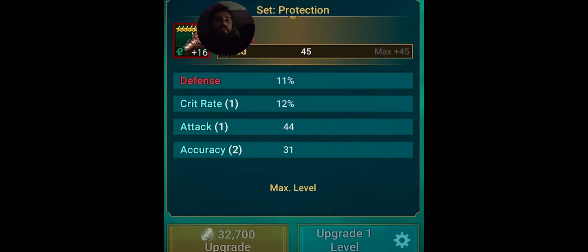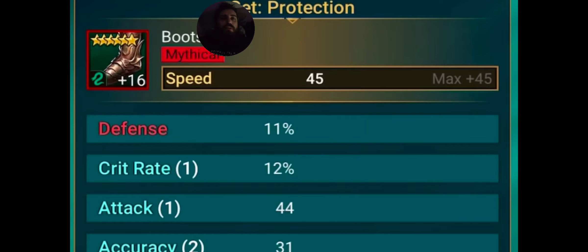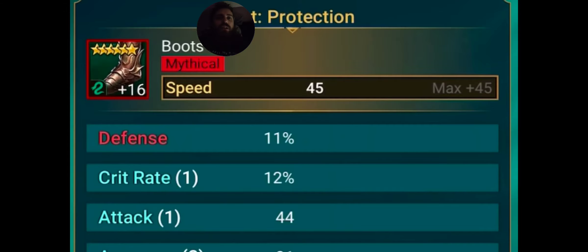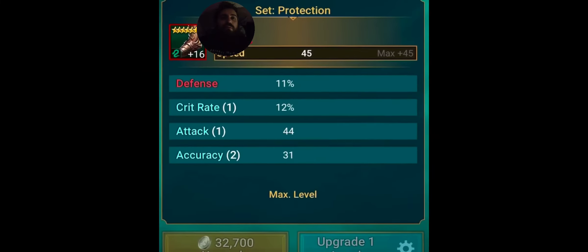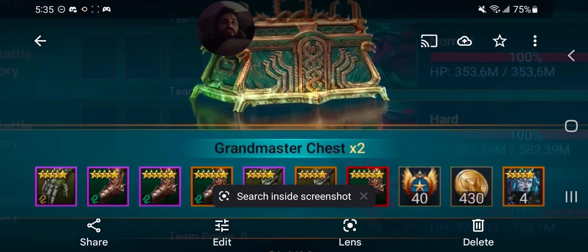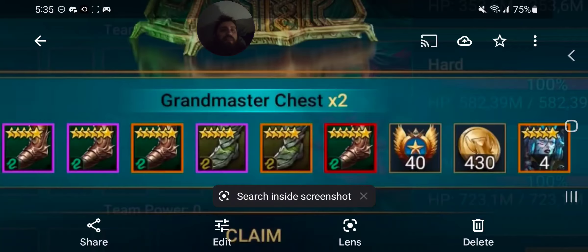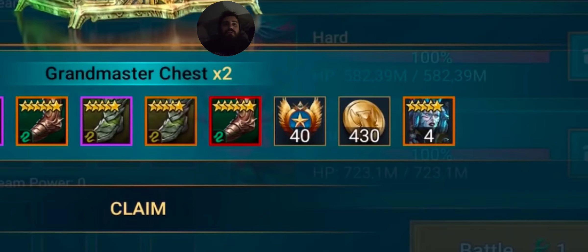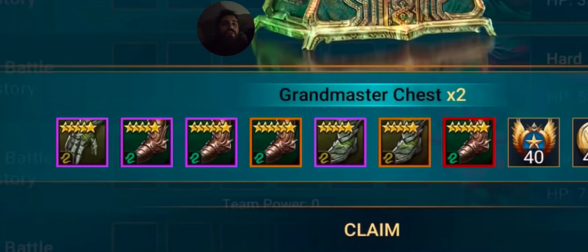Here's one of the Protection pieces — a guy rolled on defense for the mythical stat. He's got great attack accuracy and everything else, and he's got speed boots, so that's perfect. Looking at the chest opening preview, you can get two Grandmaster chests and this video isn't about the clan XP, clan gold, or champion fragments — it's about the gear. He got a gauntlet and it looks like all boots and gauntlet hands.